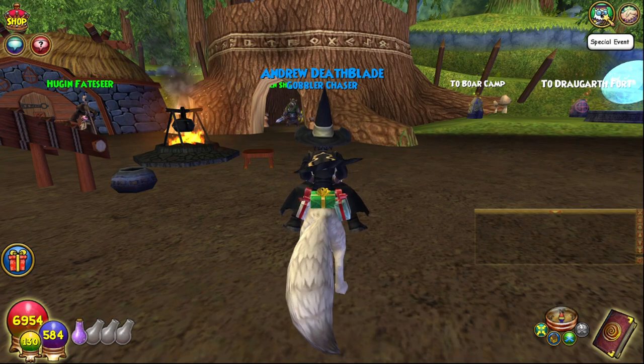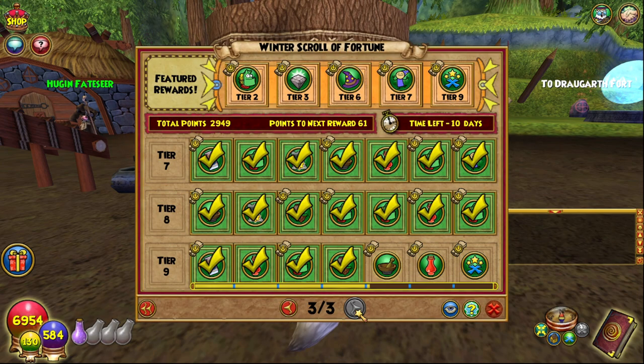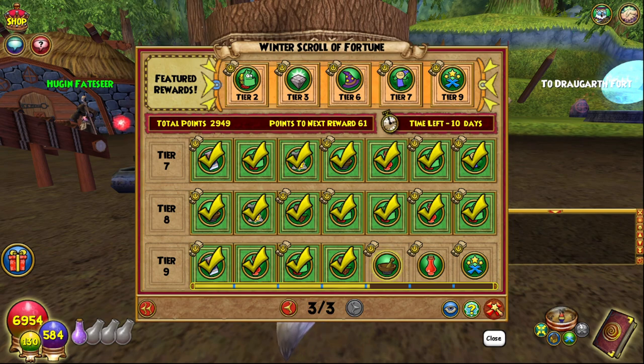It comes from the Scroll of Fortune — I can't remember how many points it is because it won't show me, but it is quite a few points. It's Tier 8, the third reward, and you have to have the Scroll of Fortune. That is the Dragon's Fjord recipe, which is a house that we will be going through as well.